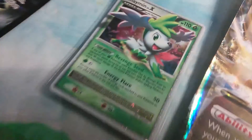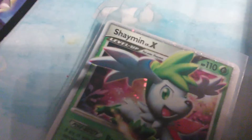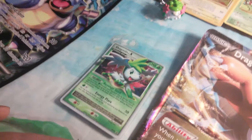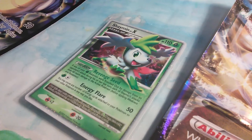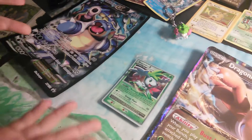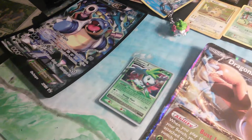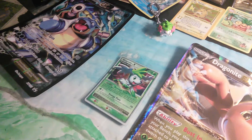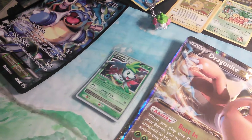Shaman Level X! I got this from eBay only a couple minutes ago and it arrived. It is a promo card, DP 39. So classic — cool. Used to your XYs? Well no, this is a DP card. Energy Flare — amazing attack. Revenge Seed costs no energies, and it's a Poké-Body. Shaman Level X.